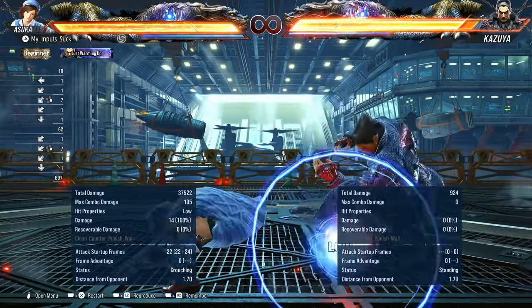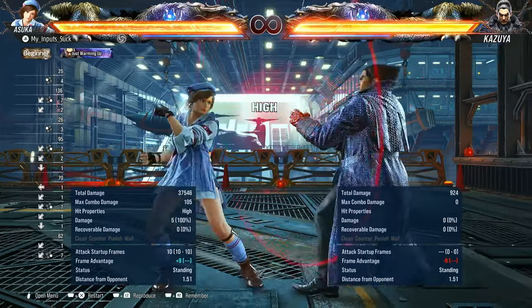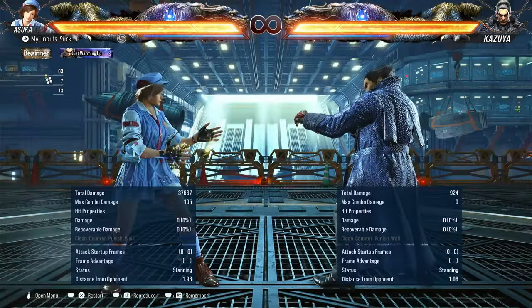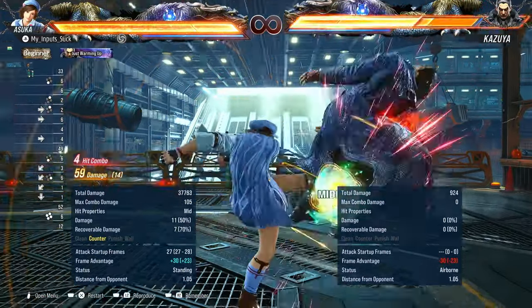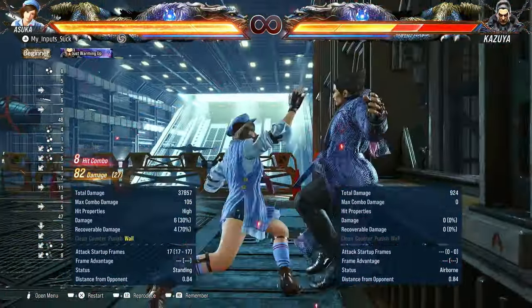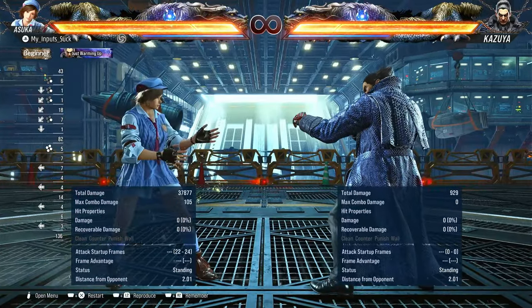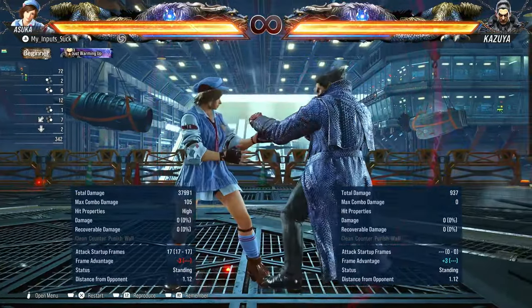Next we have the leg cutters — down back four. Neutral on hit, minus eleven on block. You can do two of them; the second is minus seven. If you happen to counter hit down back four three — GG health bar. That deals 102 damage. Also, the second leg cutter on counter hit is a launcher as well. You can also go into three ring circus from this.